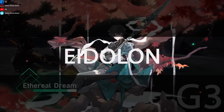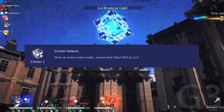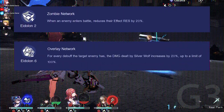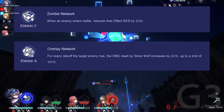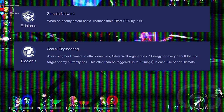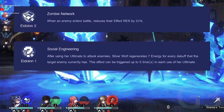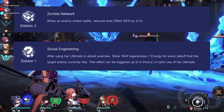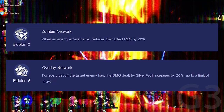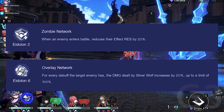Eidolons. Should you really go for her Eidolons, especially as an F2P? Below are her best Eidolons, so consider your funds before pulling. 1. E2: Zombie Network — When an enemy enters battle, reduce their effect resistance by 20%. 2. E6: Overlay Network — For every debuff the target enemy has, damage dealt by Silverwolf increases by 20%, up to a limit of 100%. 3. E1: Social Engineering — After using her ultimate to attack enemies, Silverwolf regenerates 7 energy for every debuff that the target enemy currently has; this effect can be triggered up to 5 times in each use of her ultimate. We recommend going up to E2 at best, especially with limited funds — unless you're a whale, in which case you can go all the way to E6.